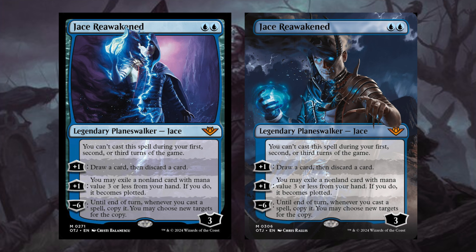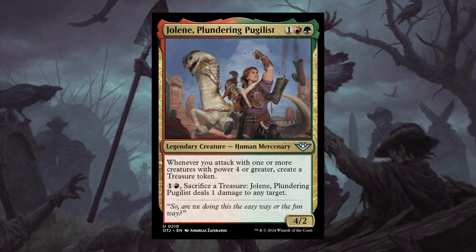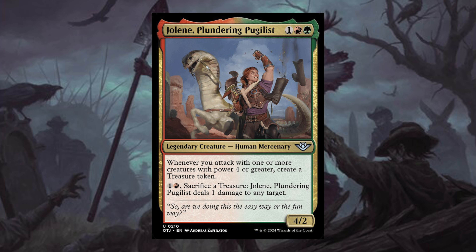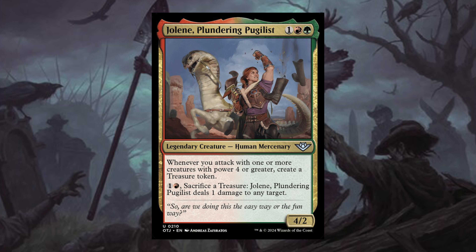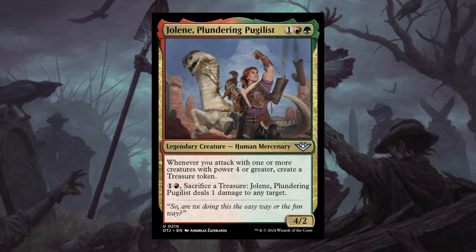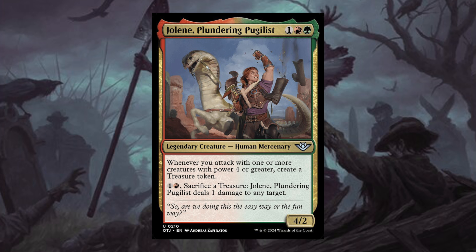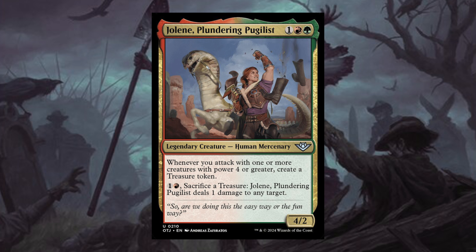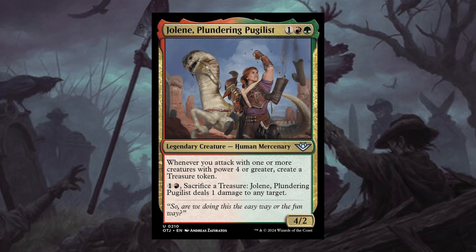Next is Jolene the Plundering Polgist — one red and green, Legendary Creature Human Mercenary. Whenever you attack with one or more creatures with power four or greater, create a treasure token. One and a red, sacrifice a treasure token: Jolene deals one damage to any target. Jolene is from Nuka Penna and was previously Jolene the Plundering Queen. She is already a four-power creature, so on attack you'll be making treasure tokens, though she does have lower defense. A pretty neat card and probably a good 99 card.